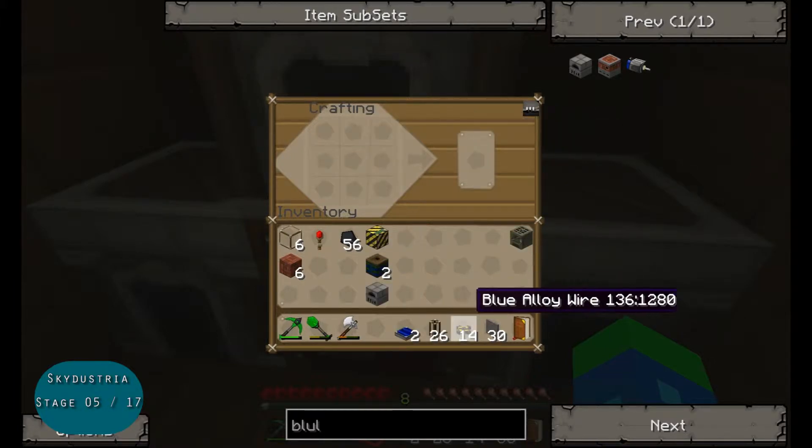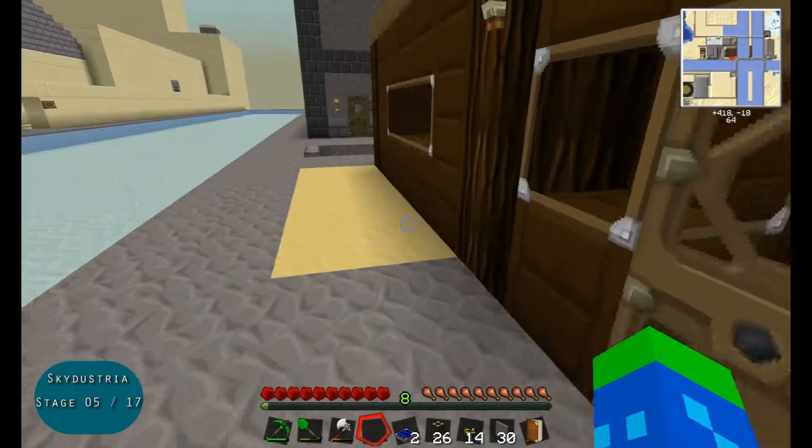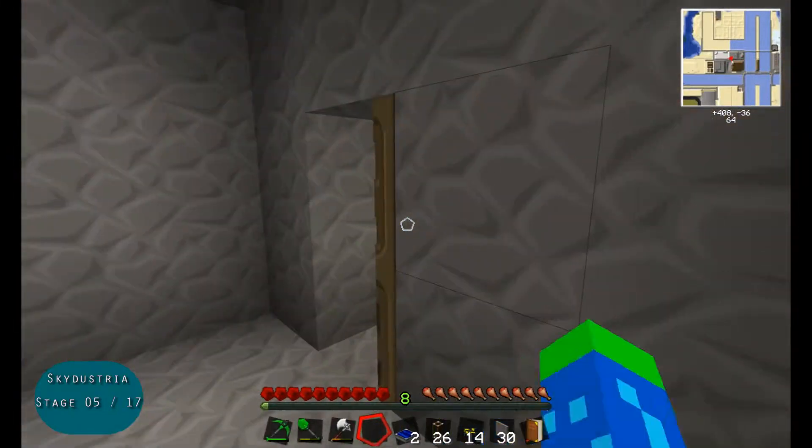You'll notice that I've also got pneumatic tubes, blue alloy wire, and stone covers. Those will be important later. Now that I've got that, I'm going to make my way to my stone works.